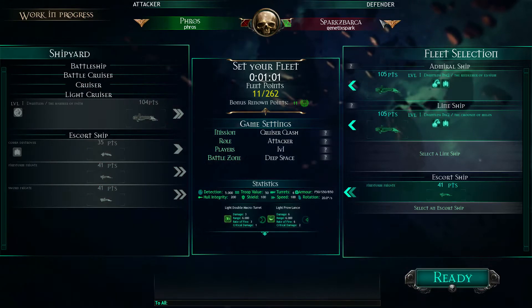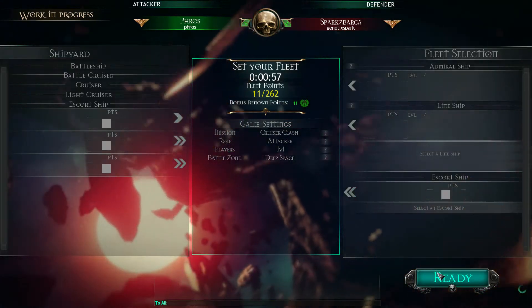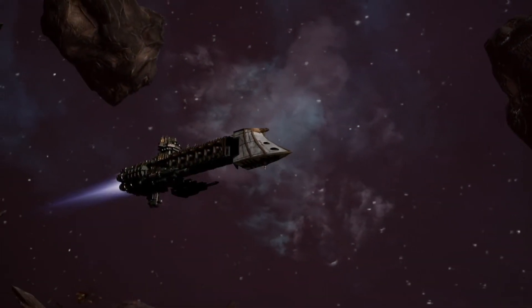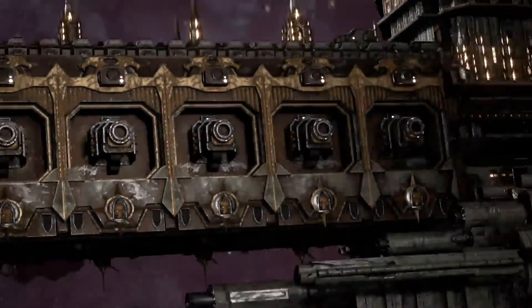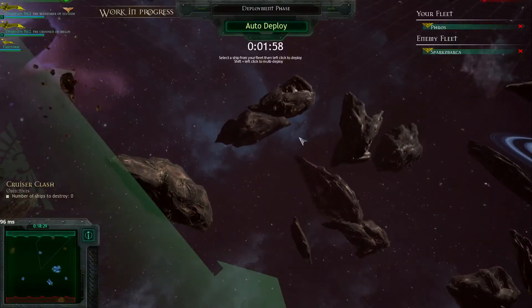I'm up against an Imperial player and it's just a cruiser clash, so there's not going to be any special objectives. First thing we have to do is pick our fleets, which we've done. The next thing is deploy. I'm basically looking to put my two torpedo ships together, and then I'll have my escort ship to the side where I'm not really going to pay much attention to it. It's there to harass. So I'm going to look at the battlefield.